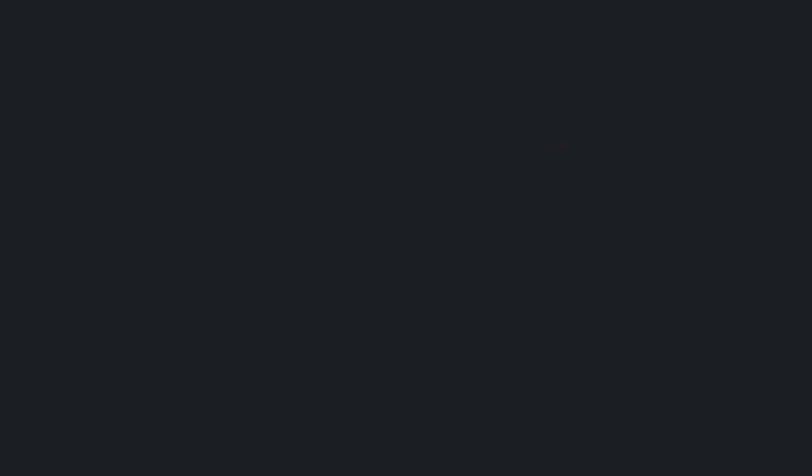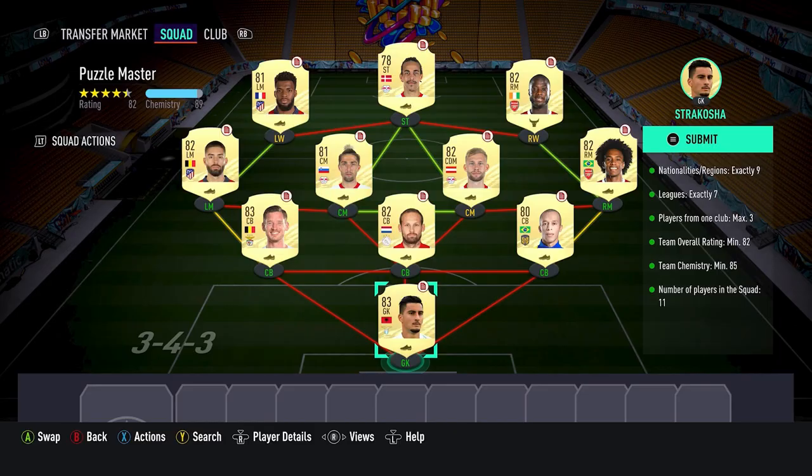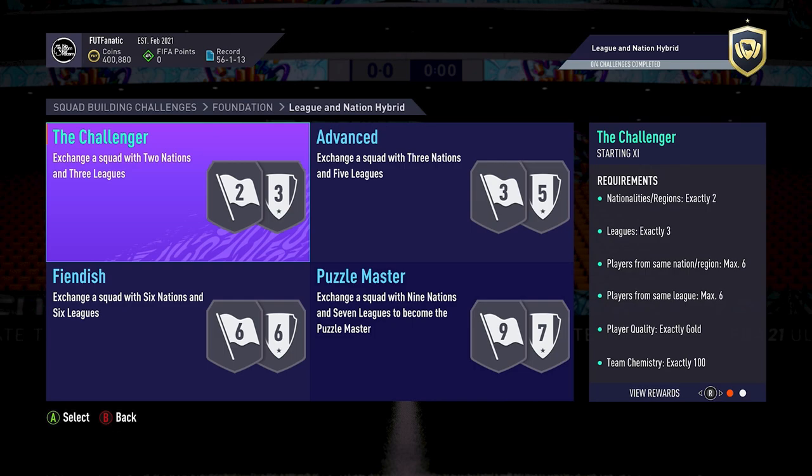The Puzzle Master squad cost me 18,200 coins, and it was a great deal — we got a rare mega pack out of it. Adding up all four squads, the total cost is 47,200 coins. But out of it, you also receive a FUT 21 Team of the Week kit as an additional reward, plus 13,000 coins back.